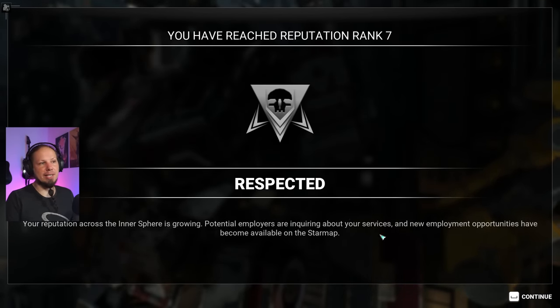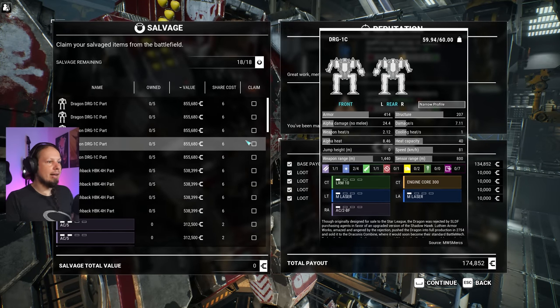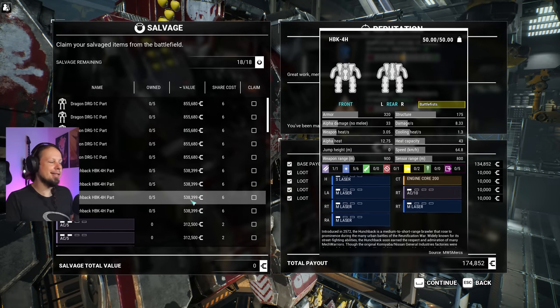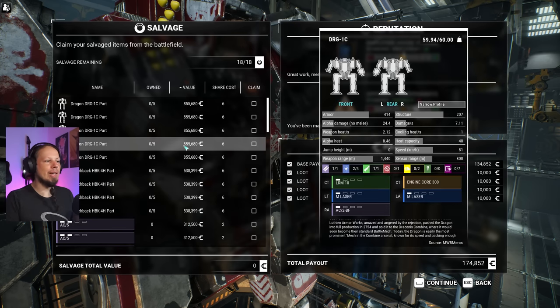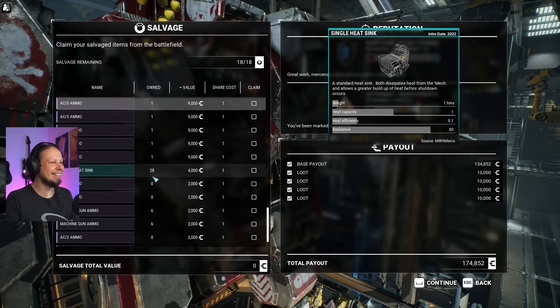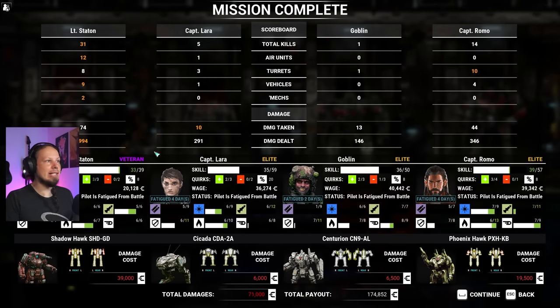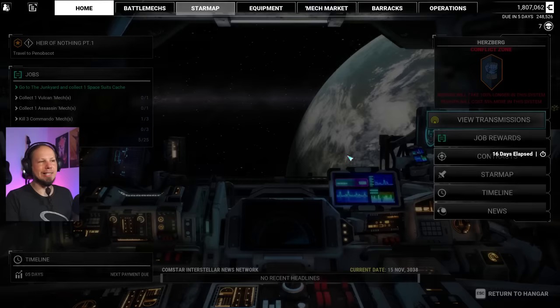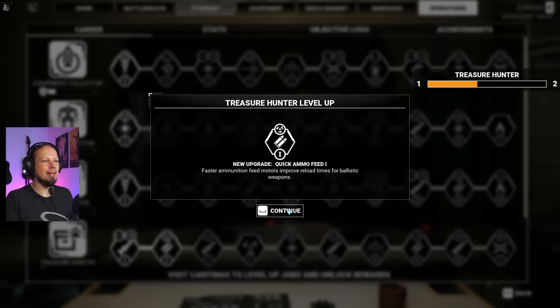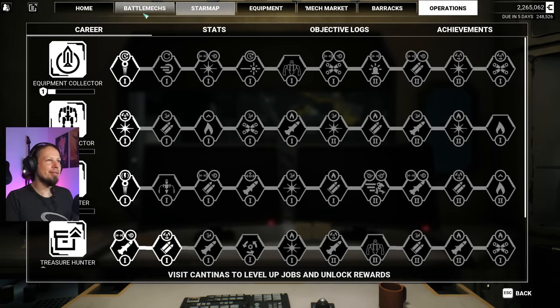We get some Dragon parts and some Hunchback parts. This is also great because it gives us more salvage now — we can negotiate for more since we are now more respected. Three parts of the Hunchback H variant, which we have none of. I guess I'll take the Dragon over the Hunchie. I'm going to take some Dragon parts — three of them — and hope we can find more. A thousand damage done, not bad. 5% ballistic cooldown time reduction — that's alright.